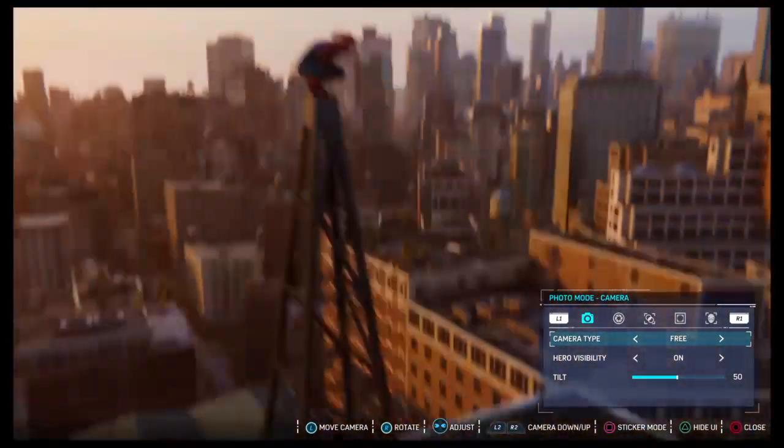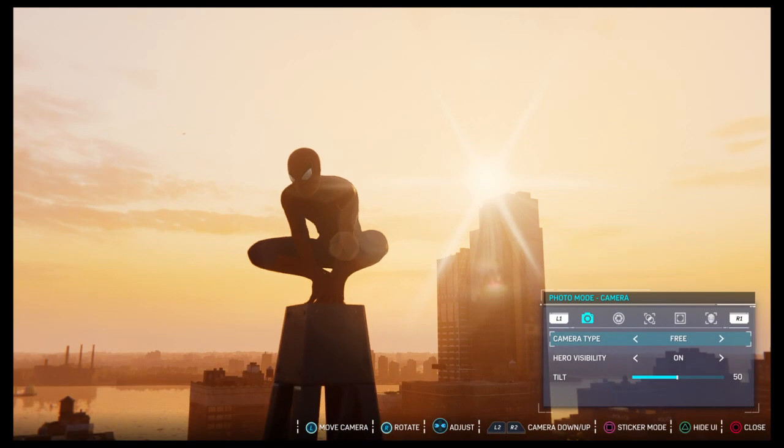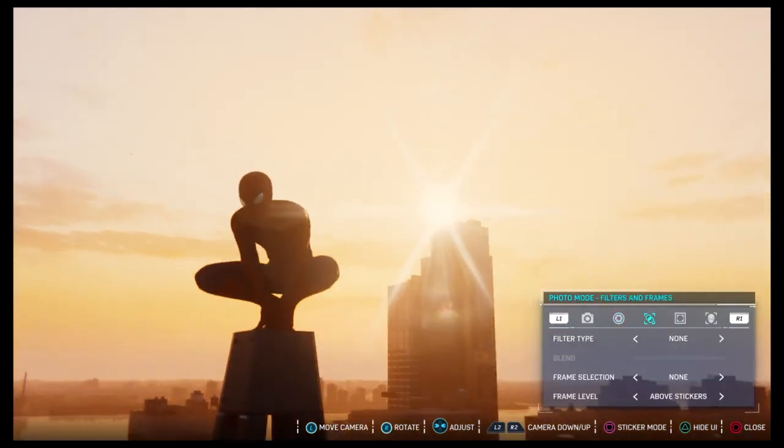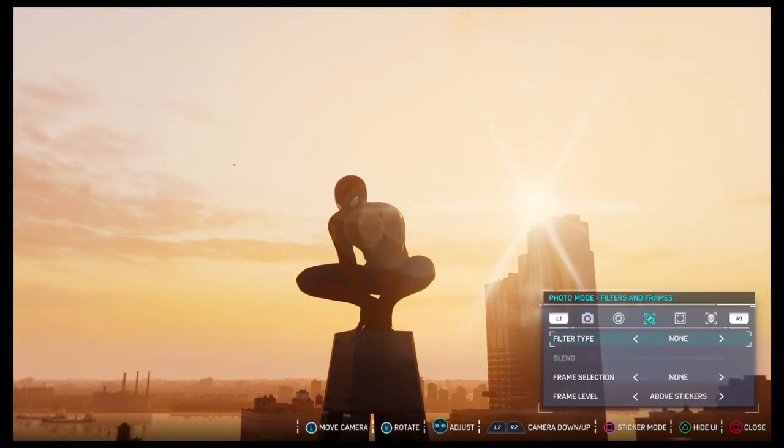Now let's say you adjusted your photo to what you wanted. Let's say this is the image I want. And if you were like me when you first used this, you're like, how do I take a picture? You're scrolling through all the menus, you're going to sticker mode, you're trying to figure out how to take a picture.